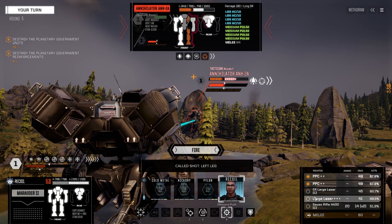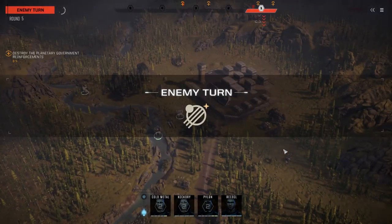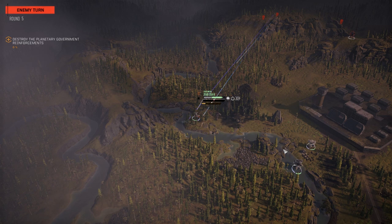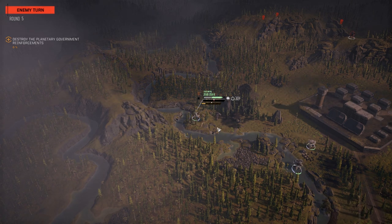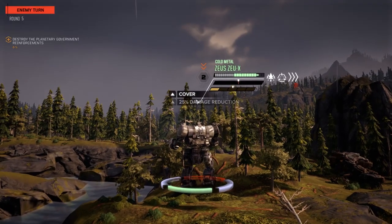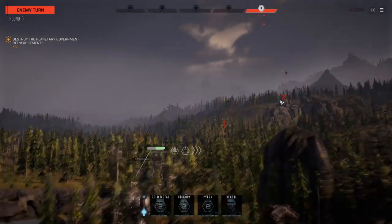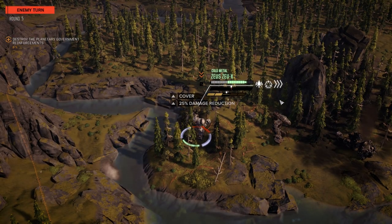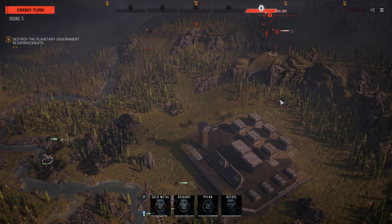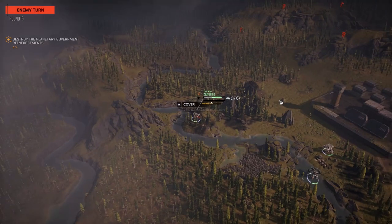Let's go this route — there we go, nice. How do they still have eyes on me? The Annihilator? Can't be. Oh — sensor lock, stupid. Warning: armor low. I'm going to be hiding in a minute. Come out in the open — nice big chunky target like that. Warning: armor low again.